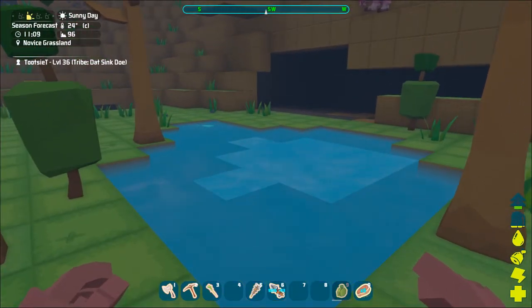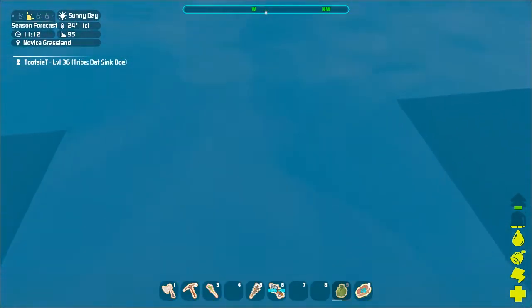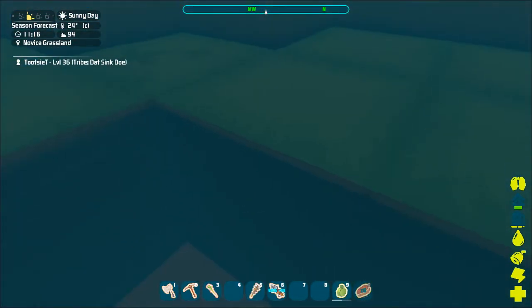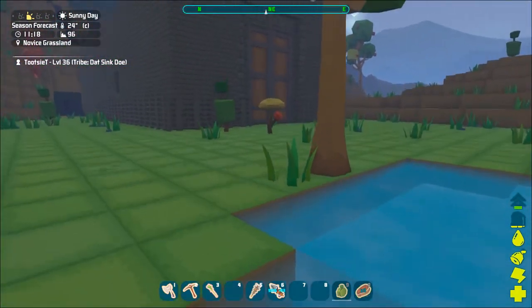To fill it up, you can't do it in 1 deep water, so you have to go into 2 deep water. What I mean is the block difference — see how there's 1 block there versus 2 here underground. Just hit your button again, mine's number 9, and it filled back up. That's how you use it and refill it.